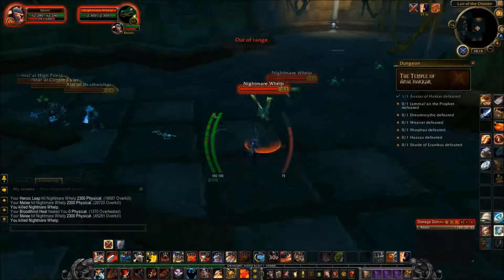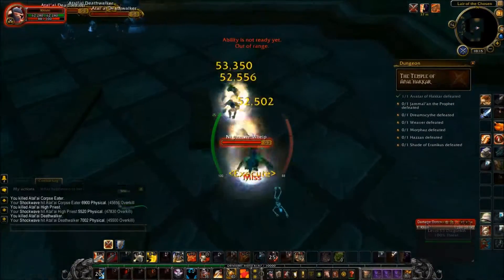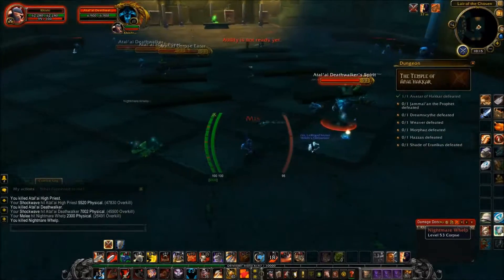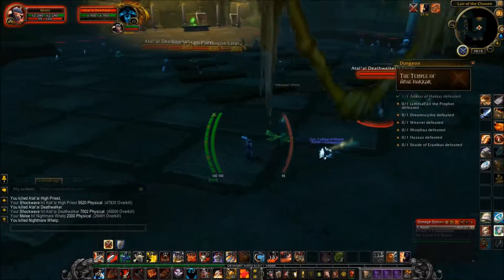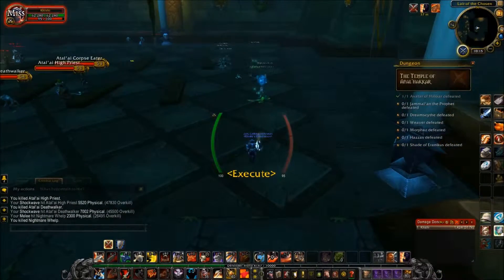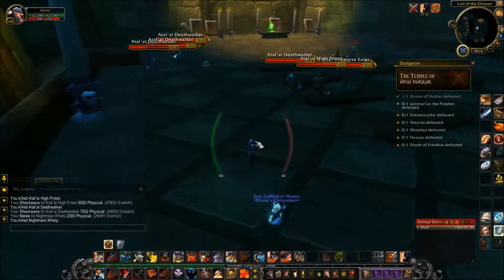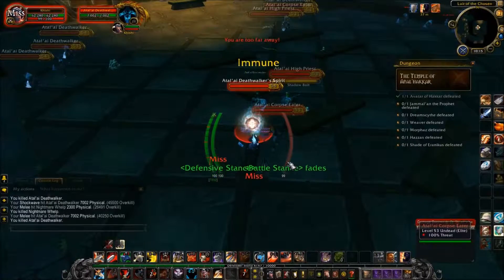Now this room — the Death Walkers, when they die, they spawn a wraith that is immune to damage. It will follow normal threat rules, but it moves very slowly and will die after about 10 to 15 seconds or so. So if you're a healer and you pull heal threat — I don't think it can be taunted. Let me kill the Death Walker and see. Taunt — immune. Yeah.